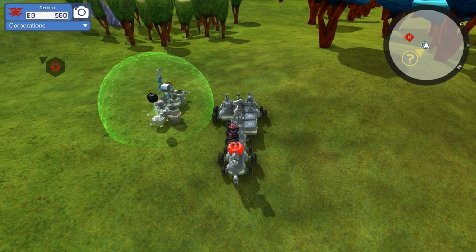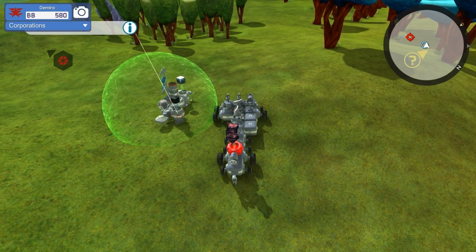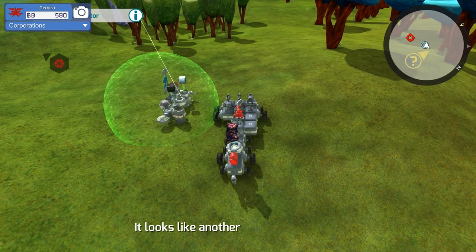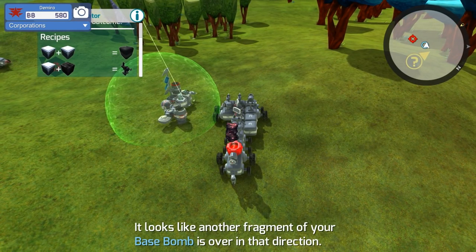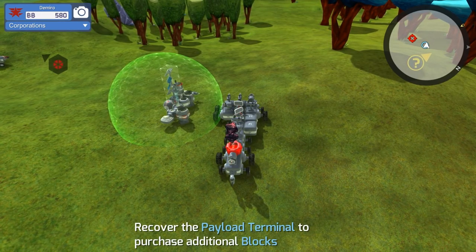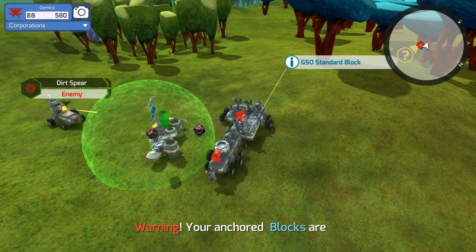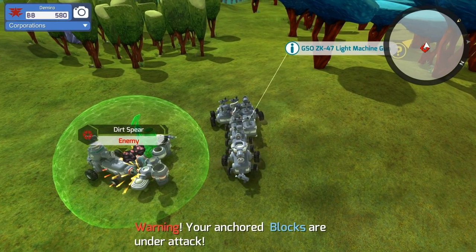Let me go ahead and show you that. They have to be refined, so it comes in here, it refines it, then it comes back out and is put into the fabricator. Now, this is only a two-slot fabricator, like I said before. It just made us a weapon right here. Now, if I take this weapon off — if I can grab it — oh great, we got another enemy. You're not supposed to attack my base. This thing is too big.